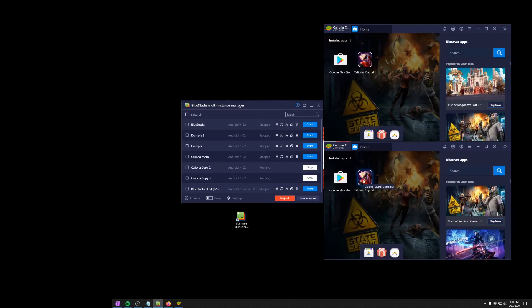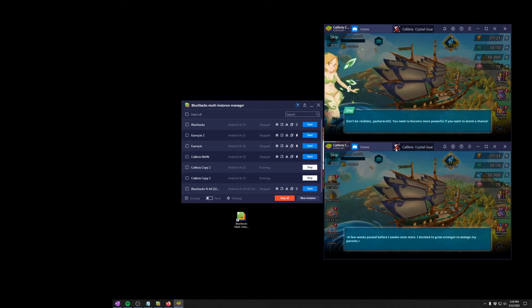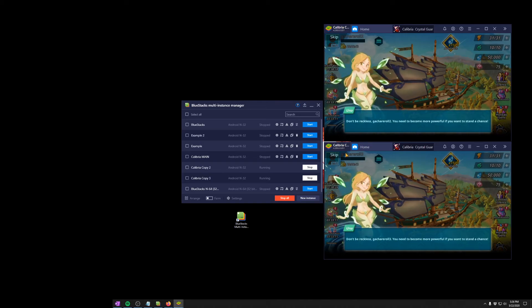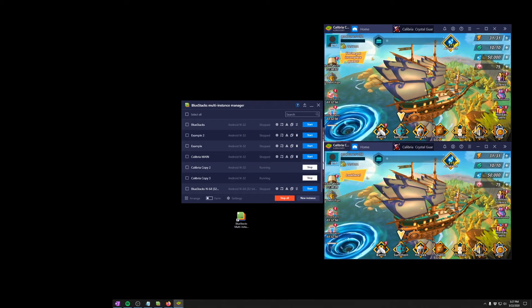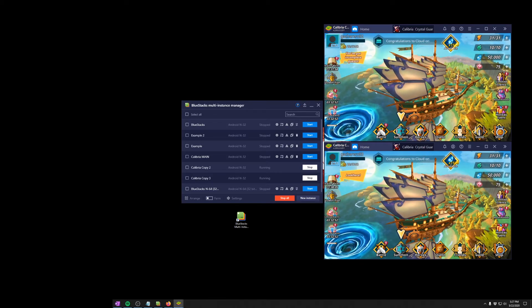Now I'm just going to launch the apps themselves. You can see both games are running — if you look at the upper right corner, one is called Gotcha Reroll 2 and the other is Gotcha Reroll 3 at the bottom. The game will now walk you through all the introductory phases.